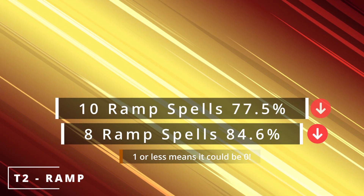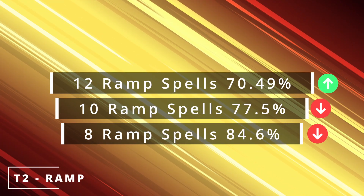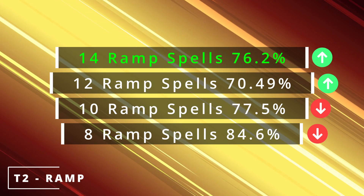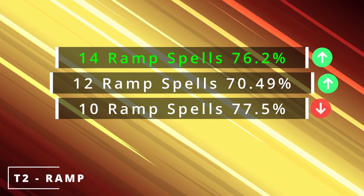Ten ramp cards gives us a 77.5% chance to draw one or less. Twelve cards gives us a 70.4% chance to draw one or more, and fourteen cards gives us a 76.2% chance to draw one or more of them by turn two. So if it's crucial that you cast your four-mana commander on turn three, we know to be consistent we need at least fourteen ramp spells that cost two CMC or less in our deck.